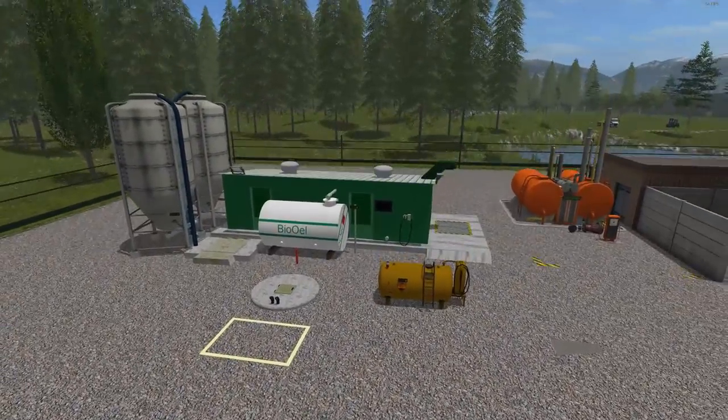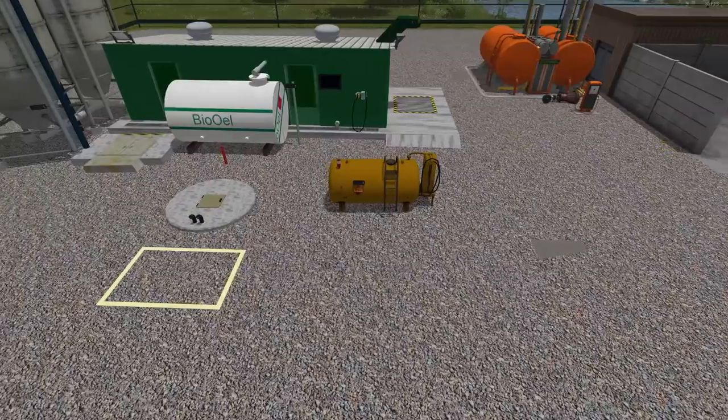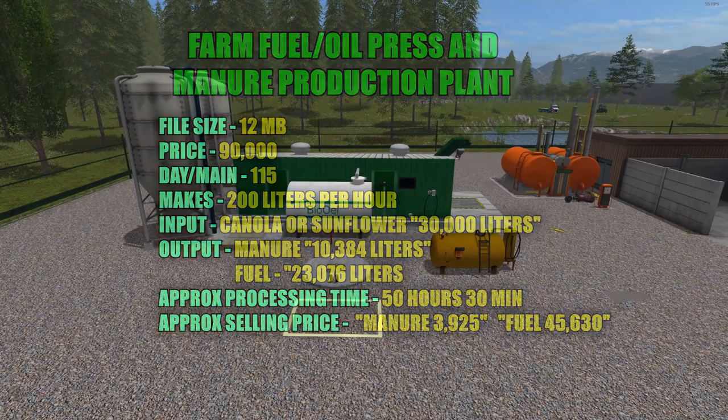Moving on to the oil press — this looks a little different when set up. The fuel pump and selling point that stores fuel for filling up vehicles are separate. This is the Farm Fuel Oil Press and Manure Production Plant, file size 12 megabytes, price $90,000 in the shop with a $115 a day maintenance fee. It's capable of processing 200 liters of fuel per hour, and you can put in either canola or sunflower — 30,000 liters worth — and get both manure and fuel.